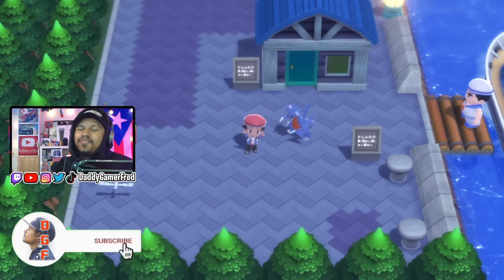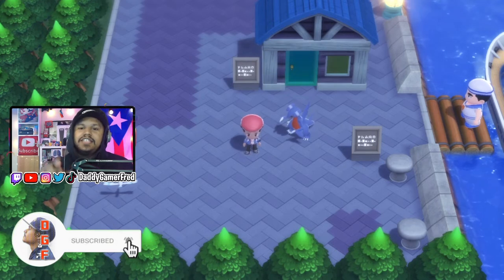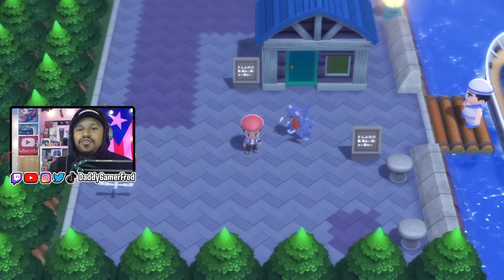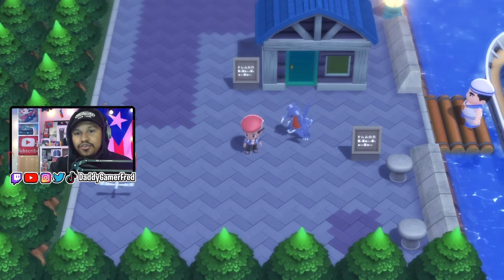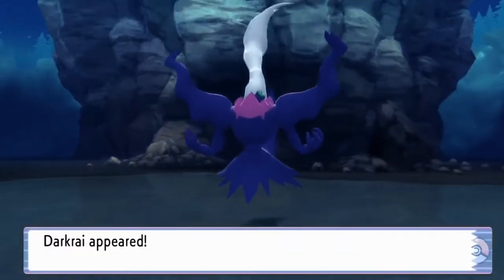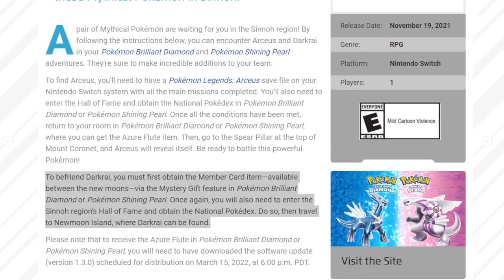What is up guys, I'm DaddyGamerFried and welcome back to another Pokemon Brilliant Diamond and Shiny Pearl guide video. In today's video I'm showing you guys how to receive your gift so you can go and catch yourself your Darkrai, and also shiny hunt Darkrai live right now inside Brilliant Diamond and Shiny Pearl. This is coming from the official Pokemon website. I'm gonna read their little synopsis so you guys know all the information about Darkrai.